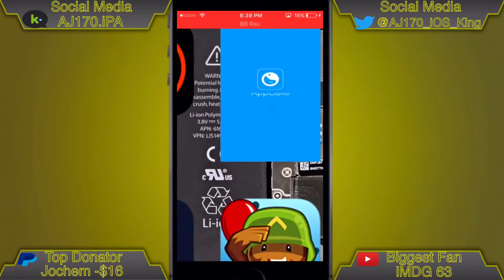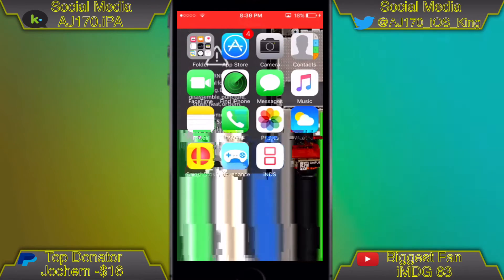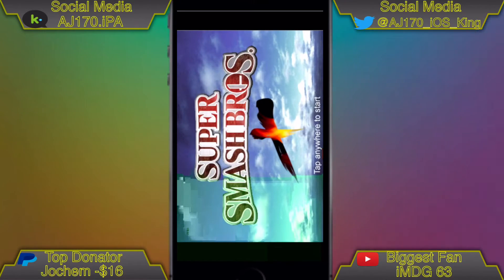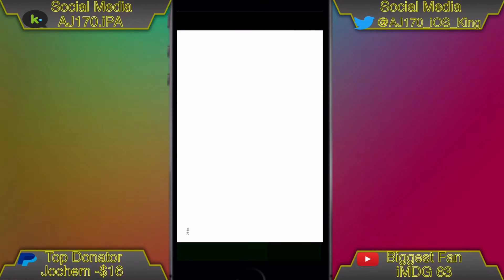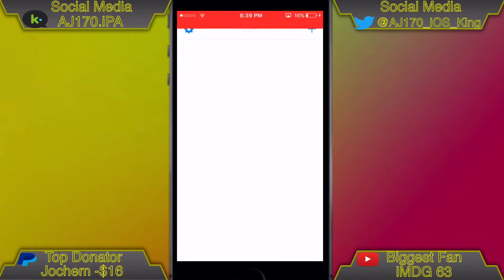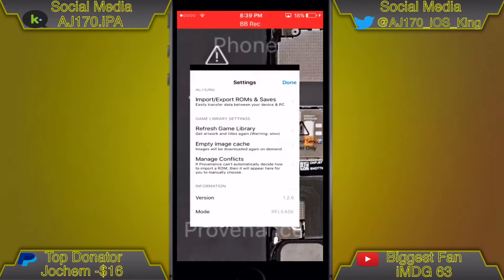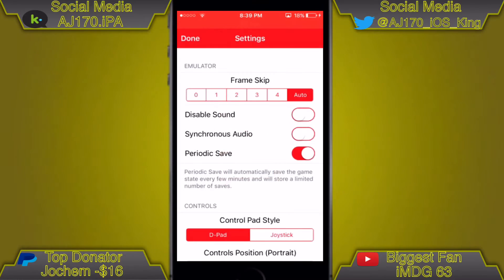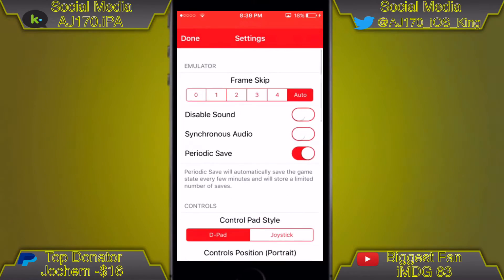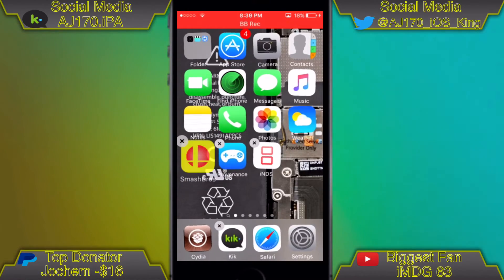As you can see, I'm opening up all of my apps and none of them are currently working — that's because I did a restart of my device and I'm currently not jailbroken. Here is Super Smash Bros and it is currently working, here's Providence and it is currently working, and here's iNDS and it is currently working.